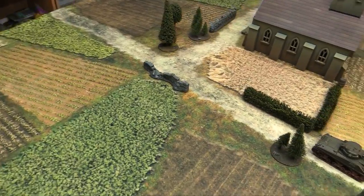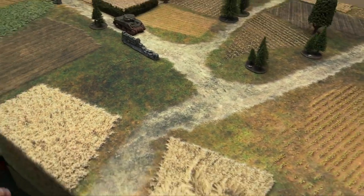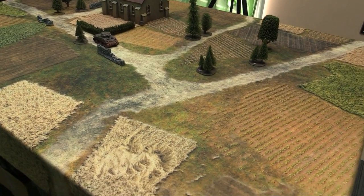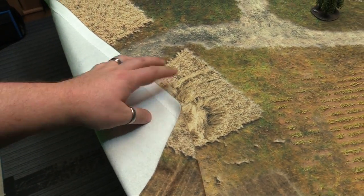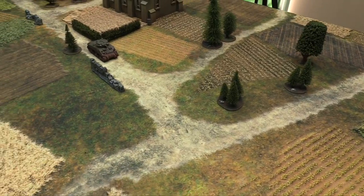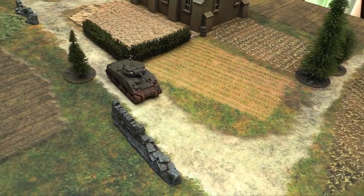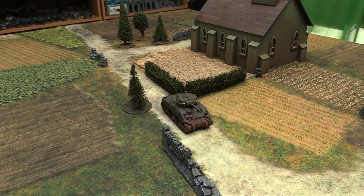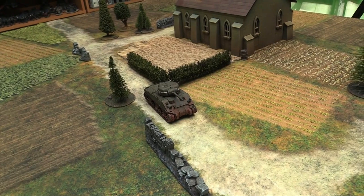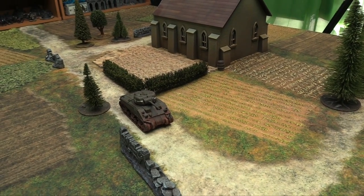I'll probably use it for Saga — I'll have my Vikings raid some farmland somewhere in England and fight some Angles, raid and pillage and do all that good stuff. So again, double stitched, printed on a white background, lovely details, a variety of different crops and colors on here. The same sort of nice slidiness. I actually played a game of A Song of Ice and Fire with my Night's Watch against some Free Folk on this mat just recently and it looked fantastic. Some World War II stuff is set up there to give you an example of what it looks like — everything is in scale.